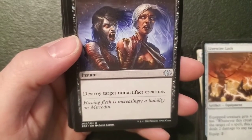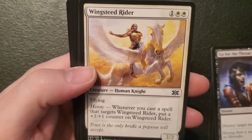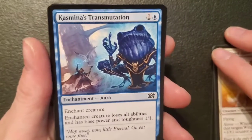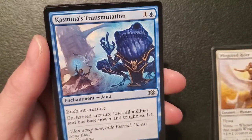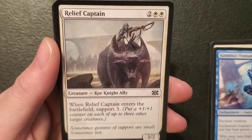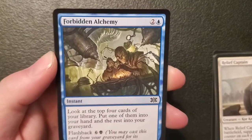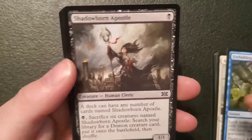Go for the Throat — an instant: destroy target non-artifact creature for one and a swamp. That's a good one. Wingsteed Rider — a two-two human knight for one and two plains, got flying and heroic: whenever you cast a spell that targets it put a one-one counter on it. Kefnet's Transformation — an enchant creature for one and an island: enchanted creature loses all abilities and has base power and toughness one-one — that's a good one. Forbidden Alchemy — an instant for two and an island: look at the top four cards of your library, put one into your hand and the rest into your graveyard, and it's got flashback six and a swamp. Another Shadowborn Apostle. Stormfleet Pyromancer, Annoyed Allosaurus, and Call to the Feast — a sorcery for two plains and a swamp: create three one-one white vampire creature tokens with lifelink. That was kind of a mid pack but we're on a hell of a roll so far.